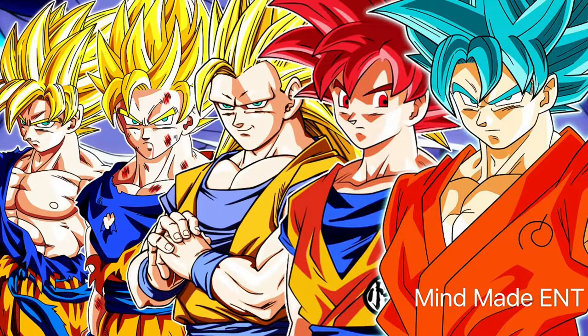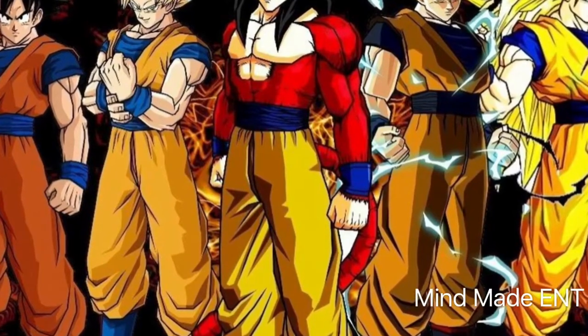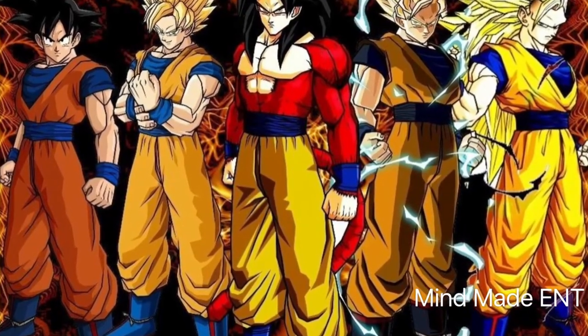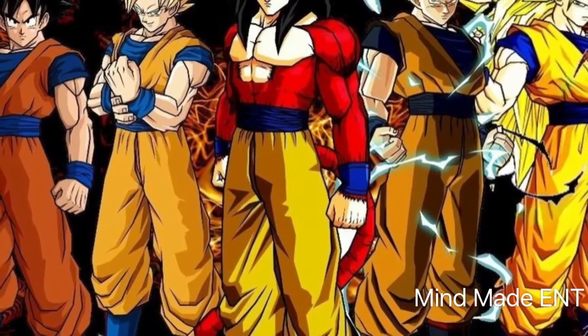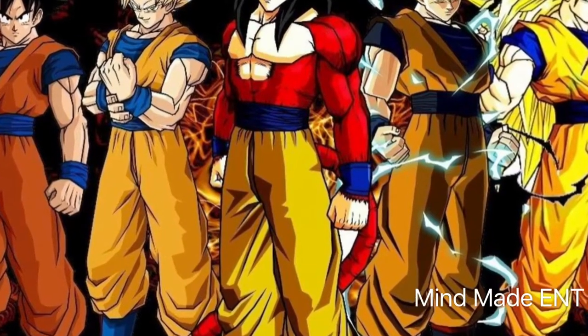Then you got Super Saiyan 2, 3, God, and Blue. This is a different picture with some of the forms. And if you notice, the one with the lightning — that's Super Saiyan 2. That's how you can tell whether or not it's Super Saiyan 1 or 2. They look almost the same, but Super Saiyan 2 has the lightning around it.